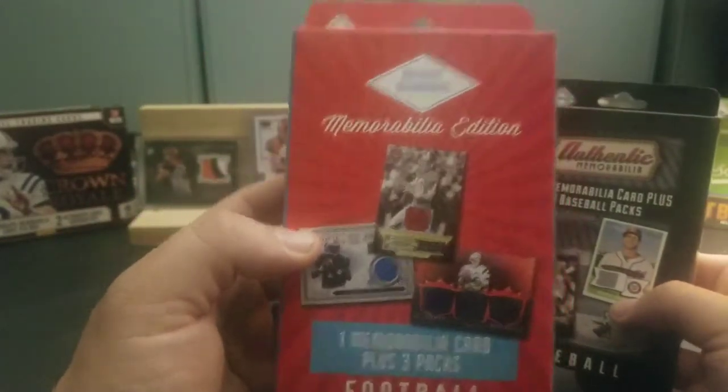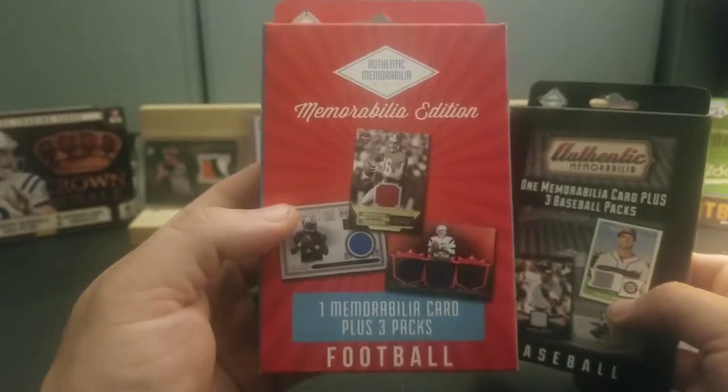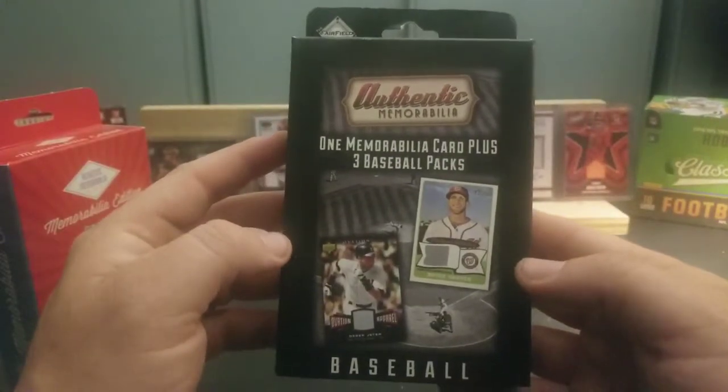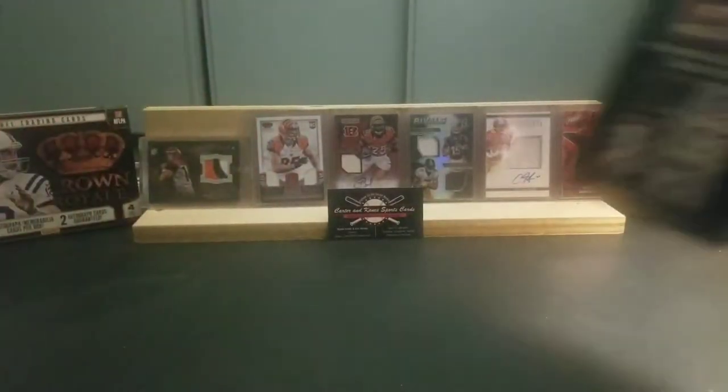I got a football, which is the MIM edition — you get one memory of your card plus three packs. And I also picked up a baseball, one memory of your card plus three packs, same setup. So we'll do the baseball first.